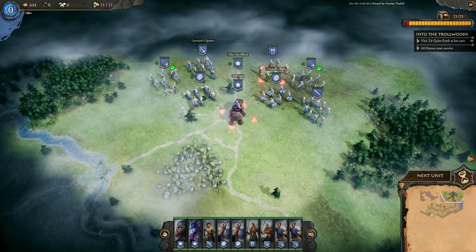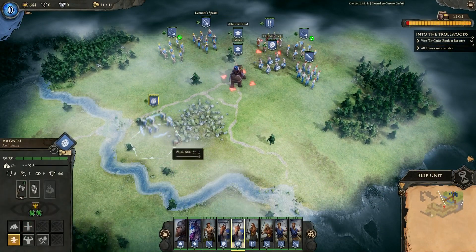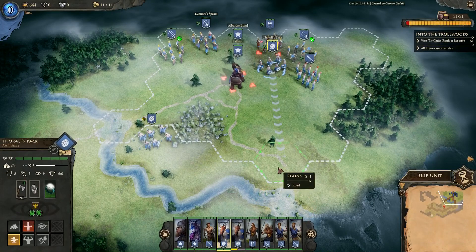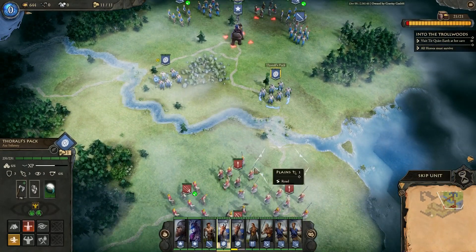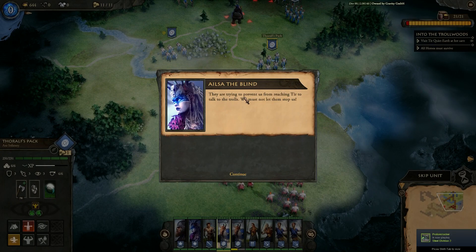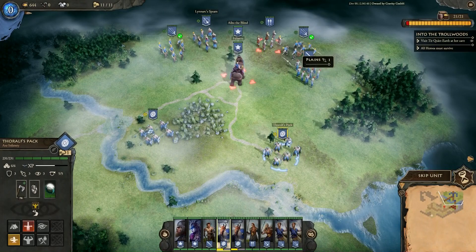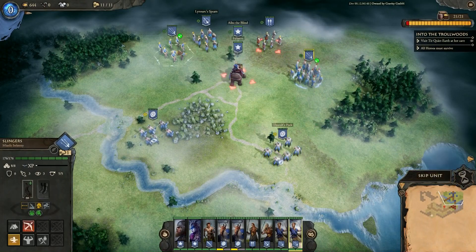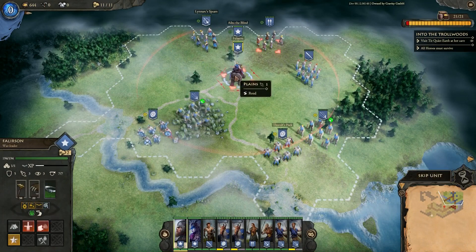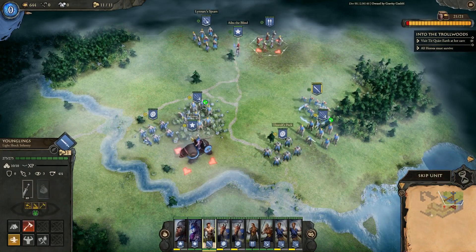I'm going to keep my units together. Let's move down to the river first. We haven't got any mana so we can't use that ring thing just yet. We'll move Thoros back down. Hello — Misniak forces! They have gotten here before us. They are trying to prevent us from reaching Tyr to talk to the trolls. We must not let them stop us. We're going to need our archers down here — maybe they'll attack us across the river. Let's get archers into position.